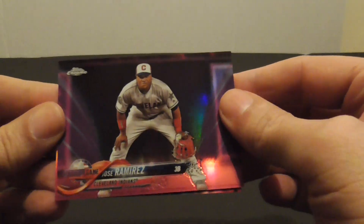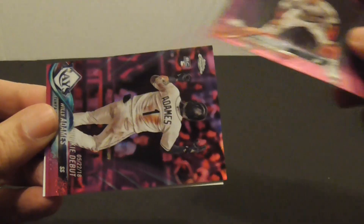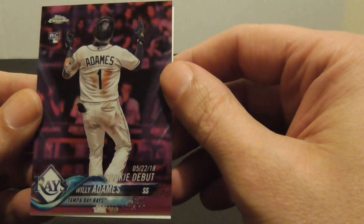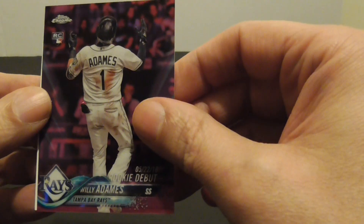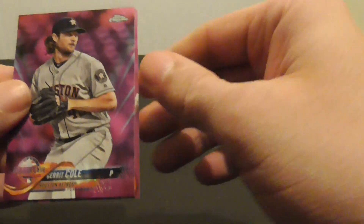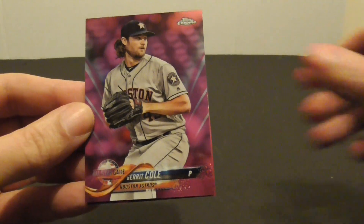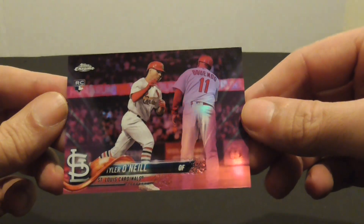Jose Ramirez and rookie debut Willie Ademas. Garrett Cole and rookie card Tyler O'Neill.